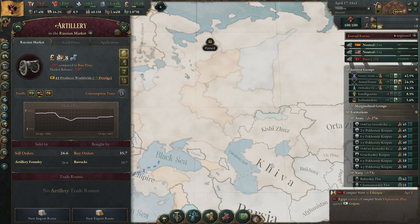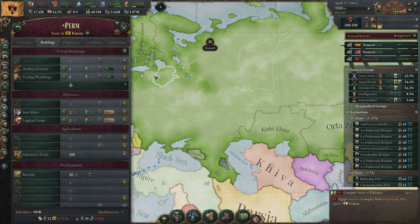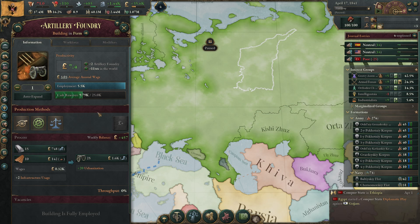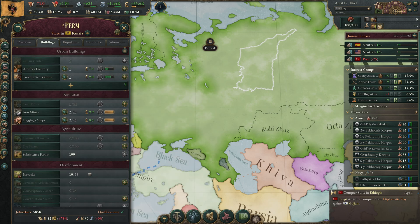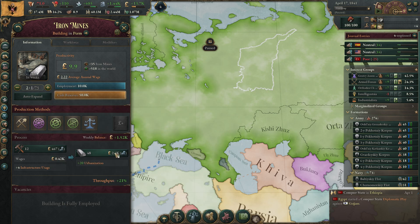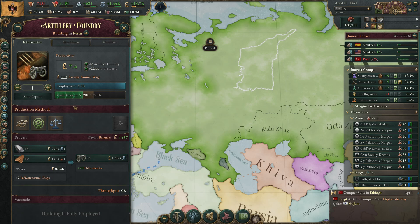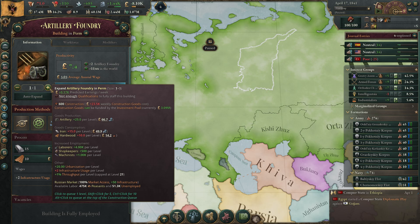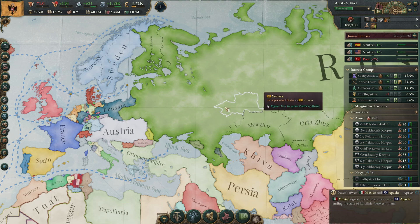The artillery foundry in Perm is working splendidly because it has cheap inputs. I think we're going to make another artillery foundry there because I want more artillery in my armies — artillery gives a lot of stats.